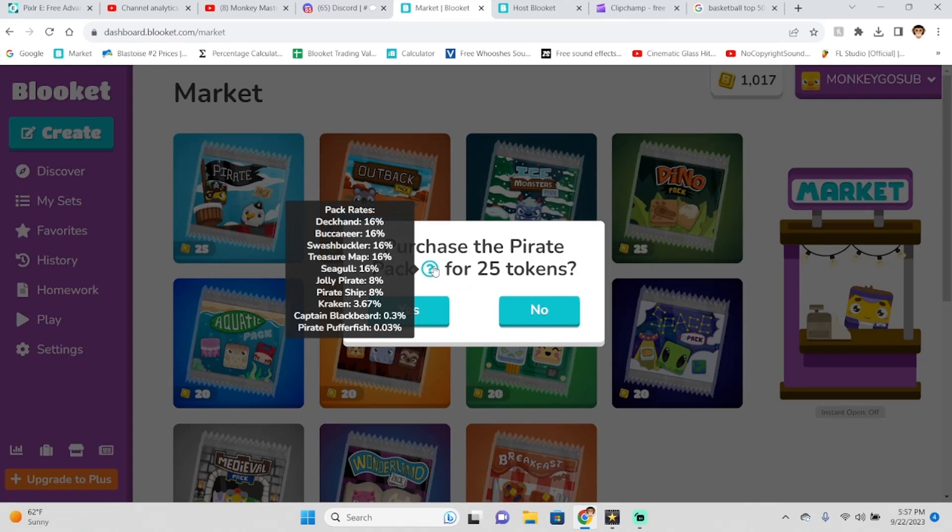We got the Deckhand — all commons for these ones — 60% chance. Also Buccaneer, Swashbuckler, Chen, Treasure Map, and Seagull. For the rares, we have the Jolly Pirate and the Pirate Ship, which actually looks very, very good, and the Kraken.